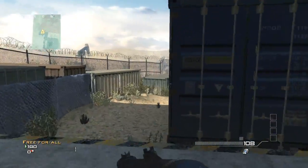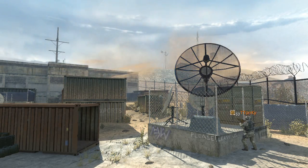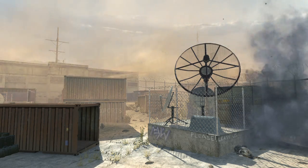You see that second ridge right there? You just want to toss it as far as you can. Great for offensive S&D — it kills the guy backside camping defense. It's great to get control of Bravo.